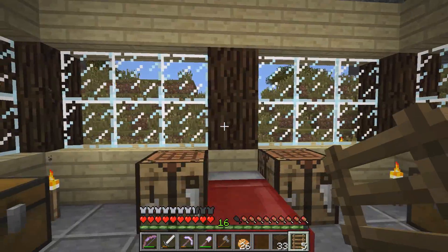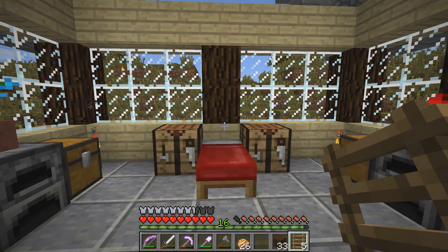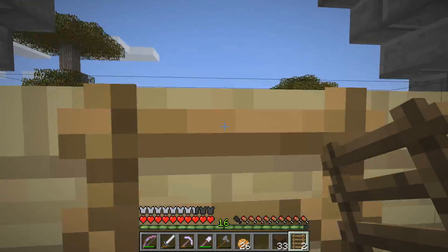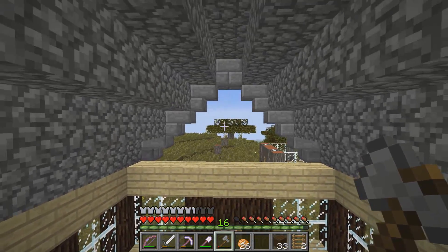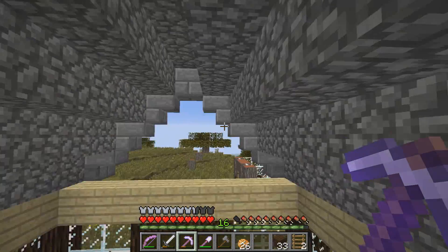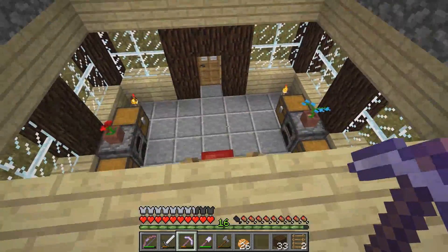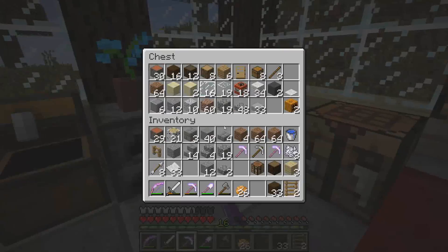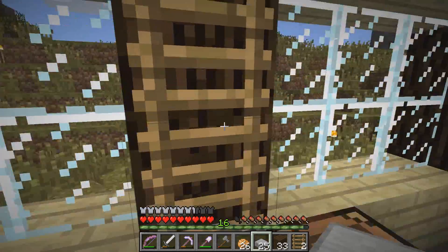I was thinking of either putting the ladder here. Yeah, I think it's going to have to go here. I kind of don't really want it to go here. That'll have to do the trick. This is going to be a really small — not basement — I guess attic. I don't know. Well, since I can't use that, I guess the second best thing here would be regular stone slabs.